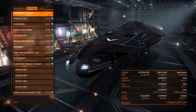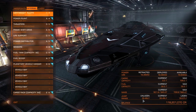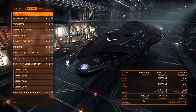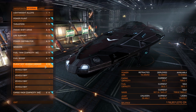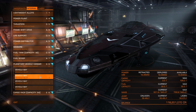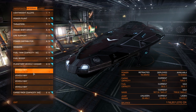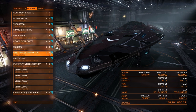The ultimate exploration ship is the Anaconda. First reason: jump range — you can get this ship up to around 40 light years if you're not landing on planets. If you are, you'll make some sacrifices. I've got a class-6 vehicle hangar which gives me four SRV slots, so even if I lose one I don't need to worry. I just returned from an exploration trip and didn't lose a single SRV.